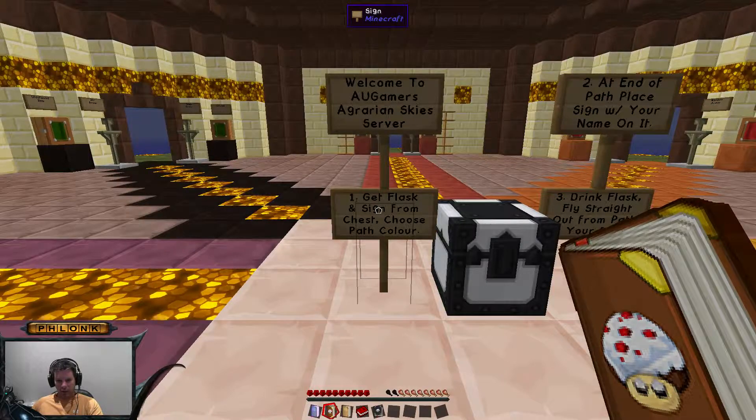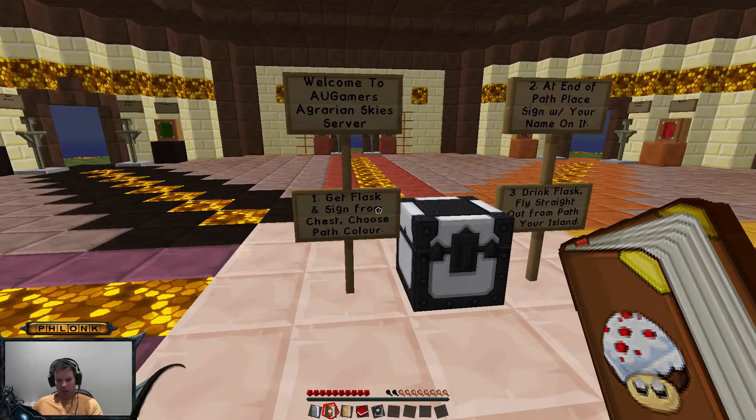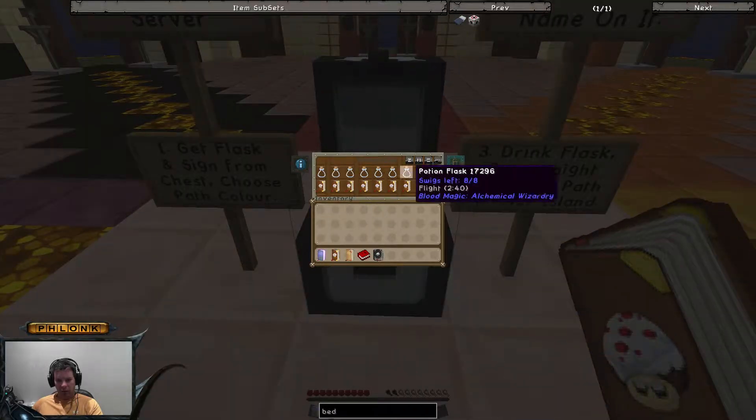Number one: get flask and sign from chest, and then choose your path color. Well, let's go do that. So I want a flask, and I want a sign.